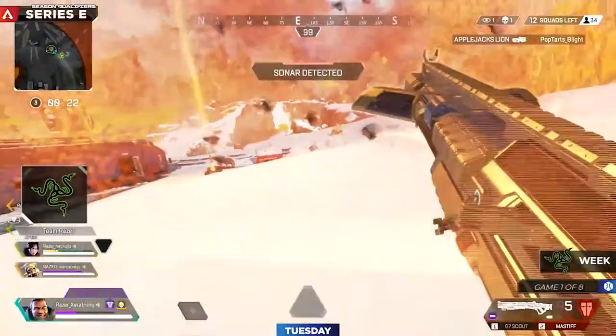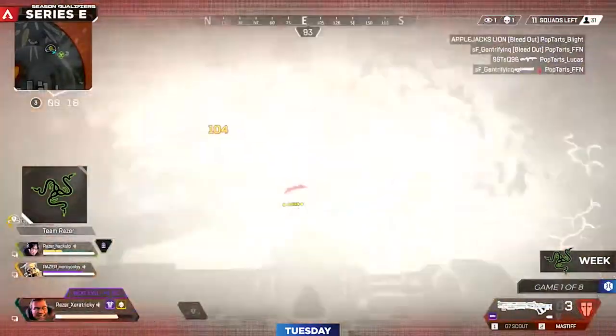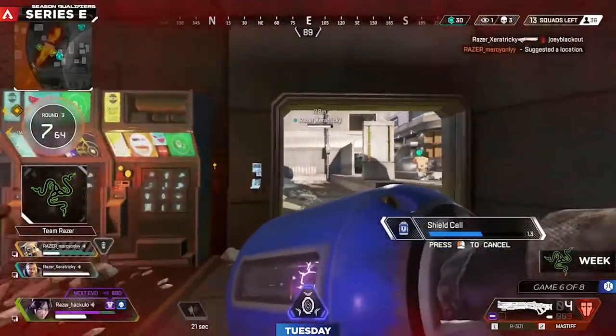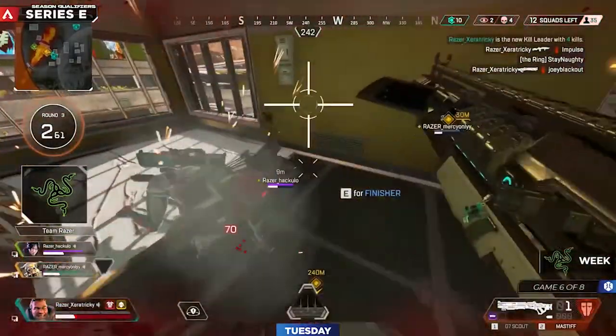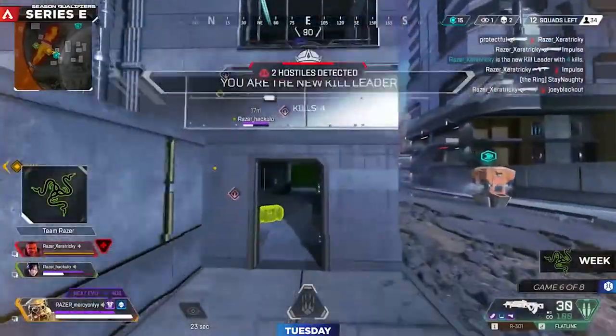This year, Lion with a charge rifle actually gets the first knock onto Flight. Getting involved at range there, but it looks like Gentrifying will be able to recover and back off into the Broken Diner. What a great fight — it's not over yet. Zeratricky with the G7 Scout. Oh my goodness, Zeratricky!